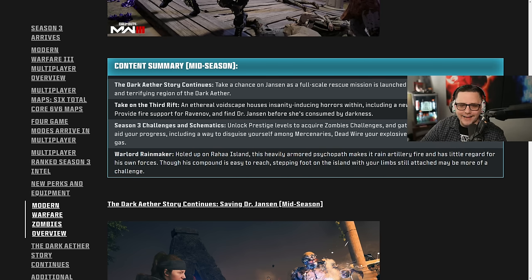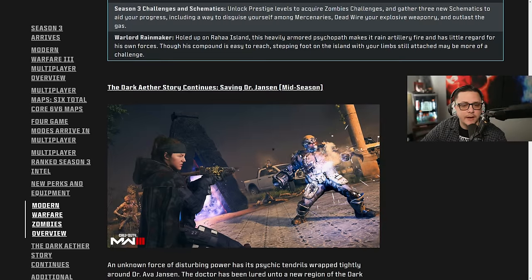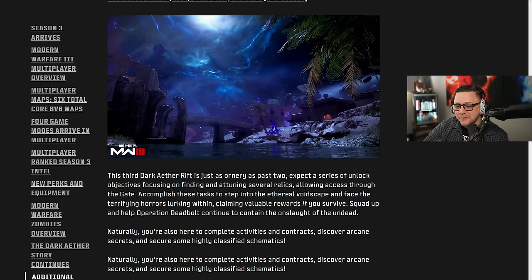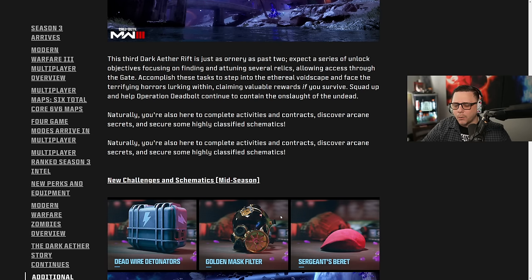A new warlord, Rainmaker, holds up on Raha Island. This heavily armored psychopath makes it rain artillery fire with little regard for its own forces. Though his compound is easy to reach, stepping foot on the island with your limbs still attached may be more of a challenge. For the dark ether story, you'll be going through the portal on an additional quest through another part of Al-Mazra. This third dark ether rift involves a series of unlock objectives focusing on finding and attuning several relics, allowing access through the gate to face the horrifying terror lurking within — claiming valuable rewards if you survive.